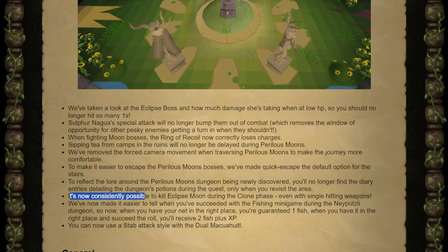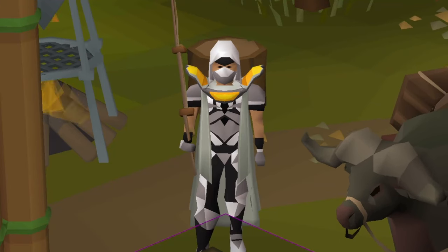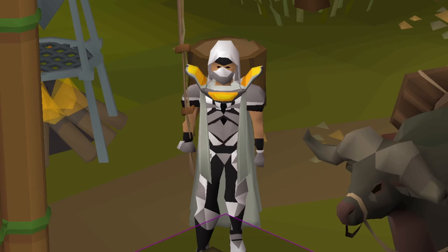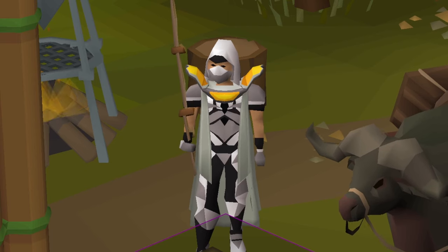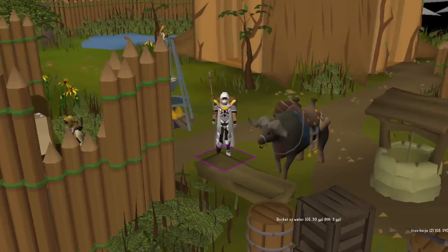It is now consistently possible to kill Eclipse Moon during the clone phase, even with single-hitting weapons. I didn't think that was a bug — I just thought you weren't able to kill the moons during their special attacks, only whenever you go back into the moon rotation cycles. So we can actually just kill it in the middle of its mimic attack now? Nice!